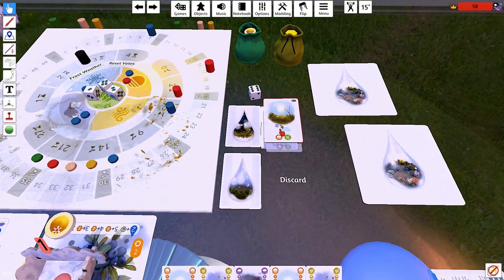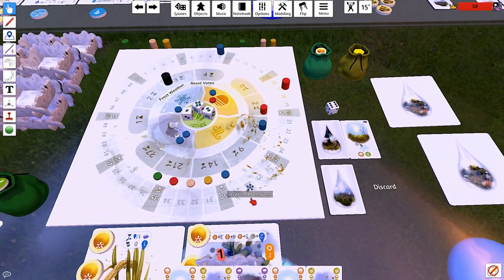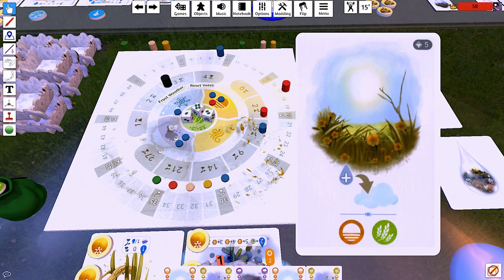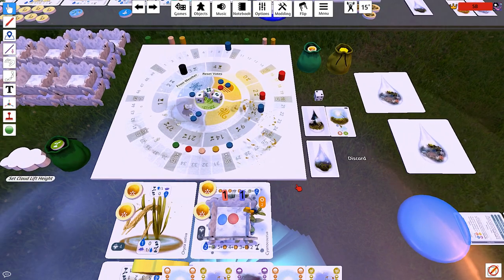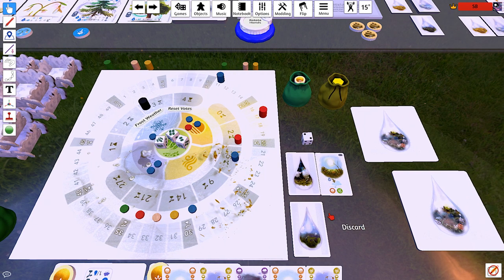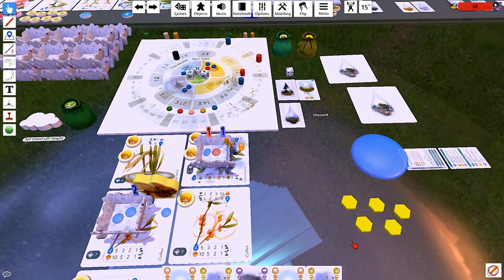The Southern Winds' turn. You just can't know what they're thinking. That's a sun vote, unfortunate. Place a droplet in cloud two — hey, there is in fact a cloud two. And you get to reduce one of the harvest dice in the really valuable way. It's a pretty good turn for them, actually. Not something I'm super happy about at all.